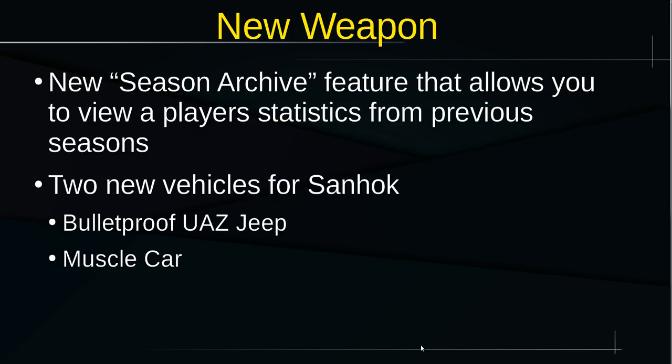That's obviously the biggest change in 0.8.6, but there are other changes too. There's a new season archive feature allowing you to view player statistics from previous seasons. There are also two new vehicles for Sanhok: a bulletproof UAZ Jeep that comes from a flare drop, and a muscle car which replaces the Dacia.